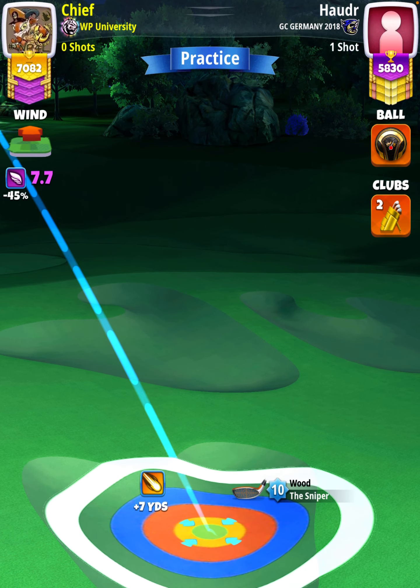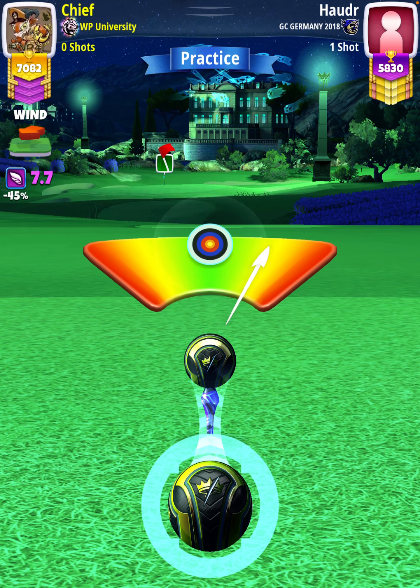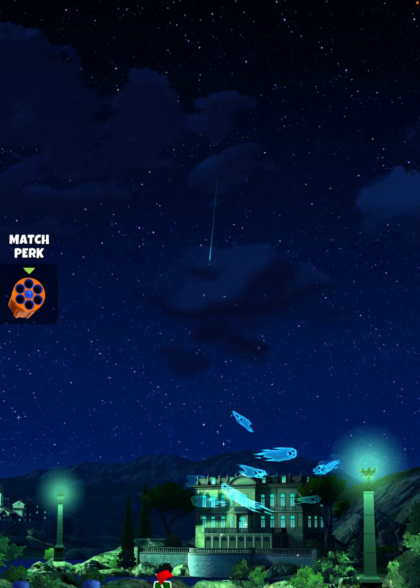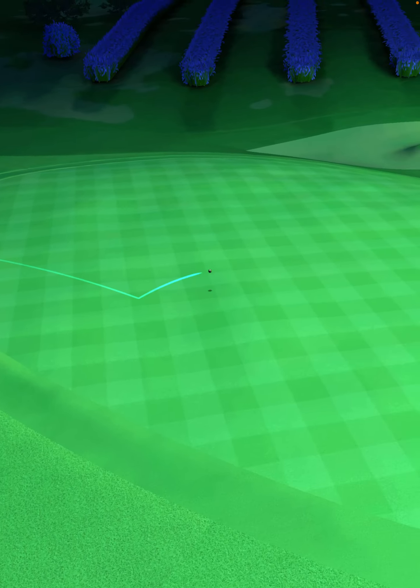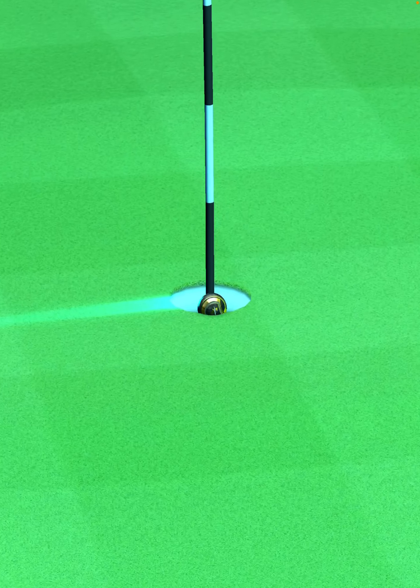Then I'm going to center the ball. And we hit perfect. Ball is going to land in the fairway, bounce up onto the green, and we're going to roll out, dropping slightly right of center for the hole-in-one on hole number four.